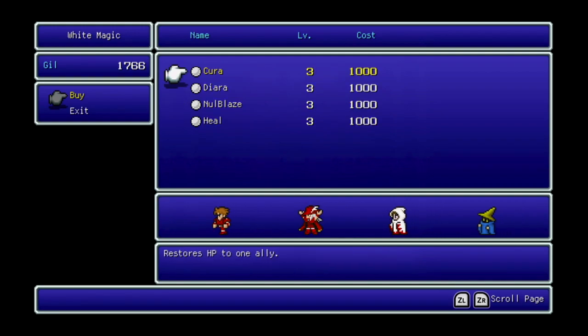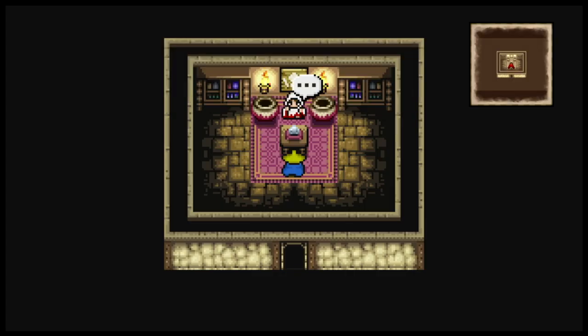Here we have the level 3 White Magic shop. They have Cura, which restores more HP to a single ally — very nice. They have Heal, which restores a tiny bit of HP to the entire party, basically Cure on the whole party but in a level 3 slot — I don't think it's very good. Null Blaze works the same as Null Frost and Null Shock. And Diara, a stronger version of Dia, deals damage to all undead enemies — actually very useful. Of these, the top 3 are ones I want to get, but not just yet.